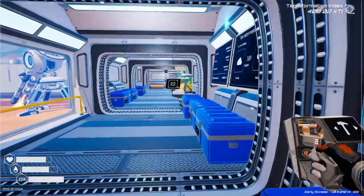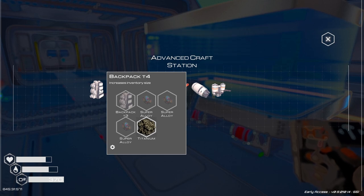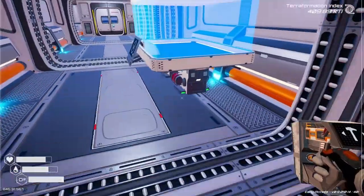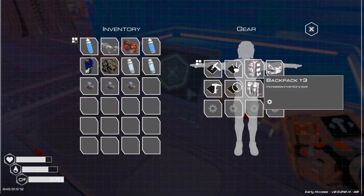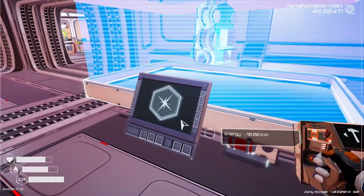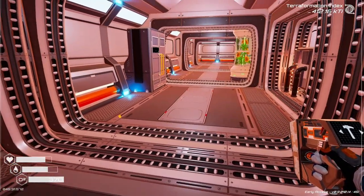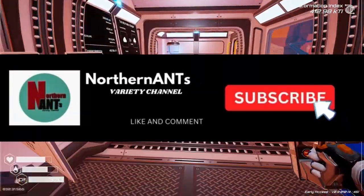For the backpack — bigger backpack. We need three aluminum and the Type 3. Do I have three left? I do. Let's get this made. Perfect — there is the perfect time to end this episode. Thank you so much for watching, I really appreciate it. Hope you have a great rest of your day, and I will talk to you in the comments.